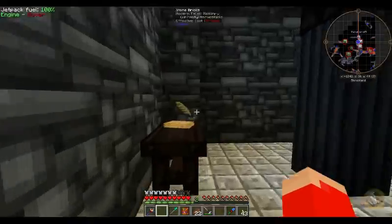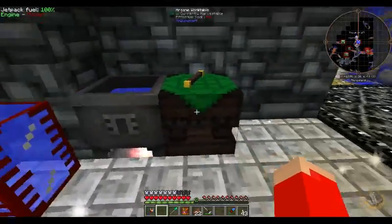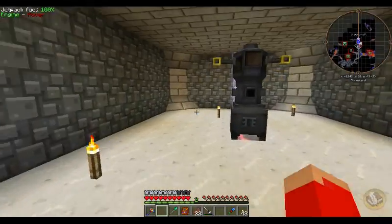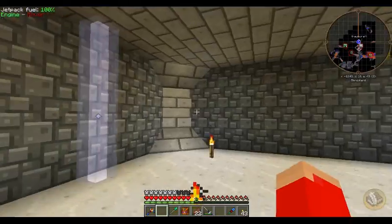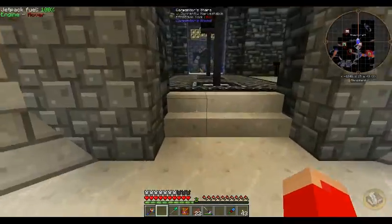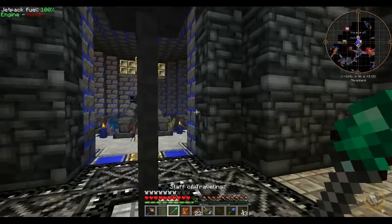This is the Thaumcraft work area - I got my crucible right here, my arcane work table there, my research table over there, and then I have an automated alchemy set up right here where I can just do some automated alchemy. Pretty cool.